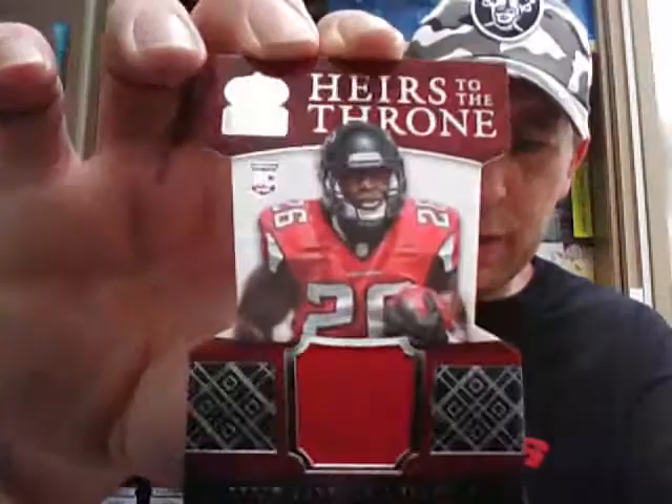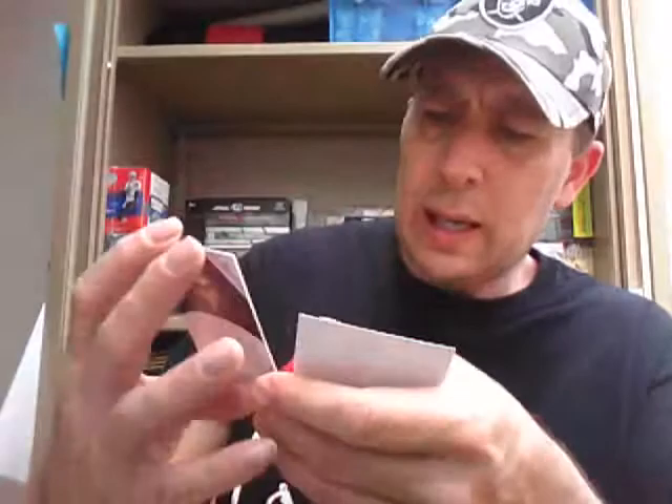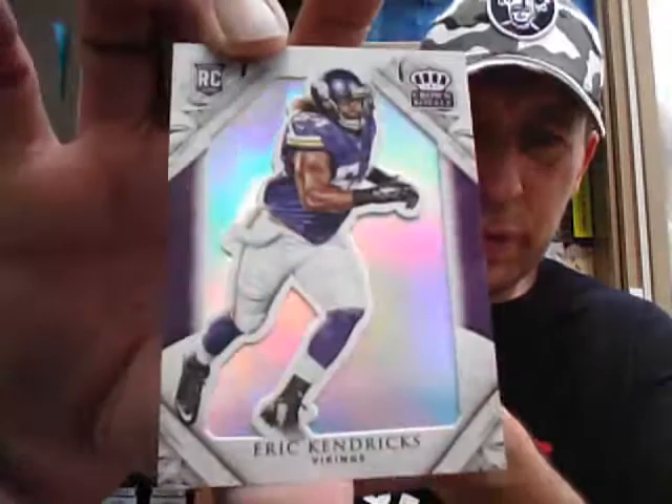Gridiron App card. Last one in this box — Kelvin Benjamin, Tom Brady. Regal Rookies of Kevin White for the Bears. Heirs to the Throne Jersey for the Falcons — Kevin Coleman, to 499. And a Rookie Eric Hendricks, unnumbered, for the Vikings. Six box — making it away before it closes.